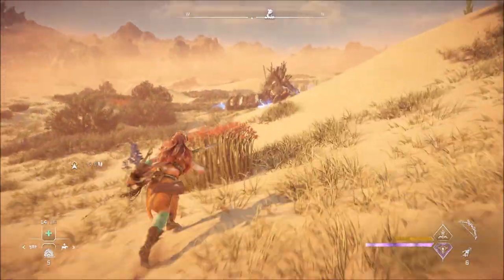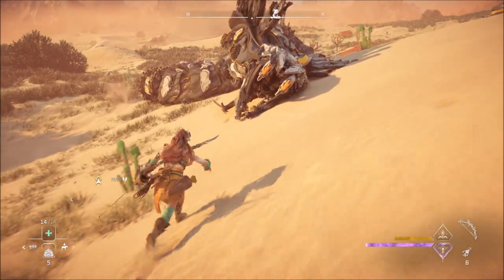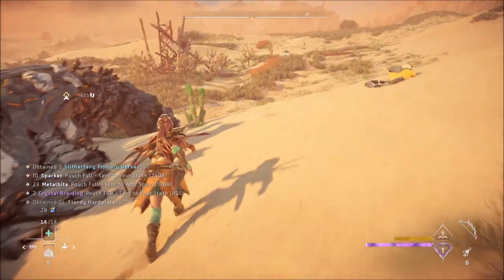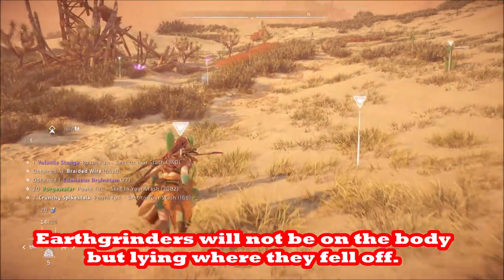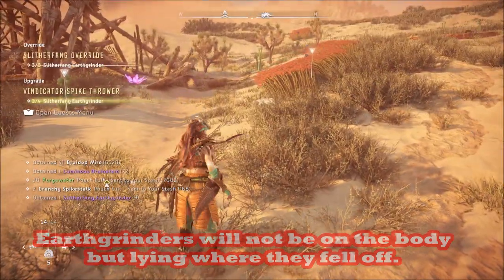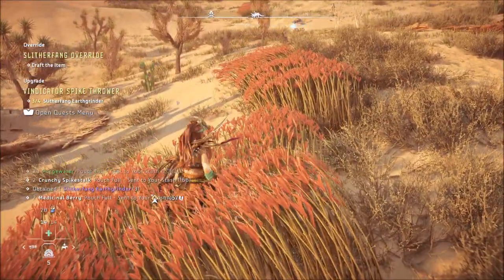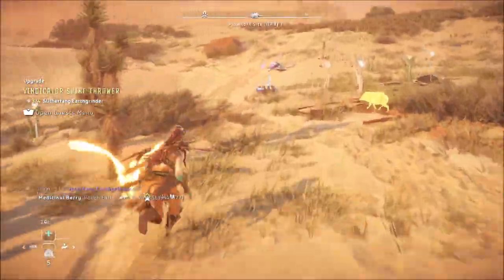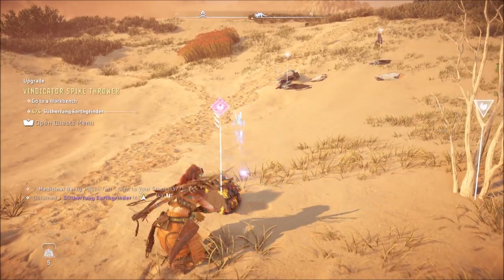Finally got him — he's down. Now the challenge is to make sure you find the grinders on the ground. I think there were only three — maybe he only comes with three because I only saw three on him. There was none on his actual carcass. Here's one rolling there. The two are sparkling back here. You just have to scan and look and make sure you don't miss one. They're also purple.